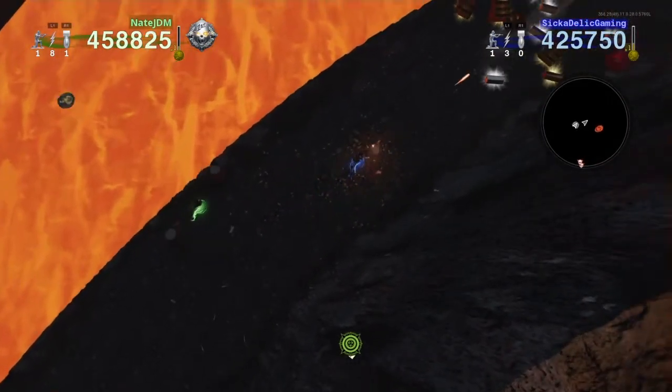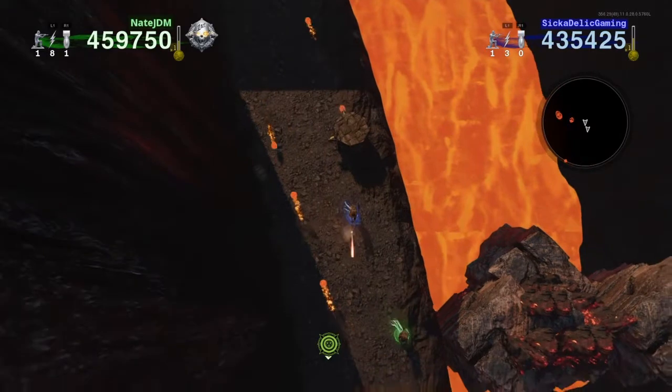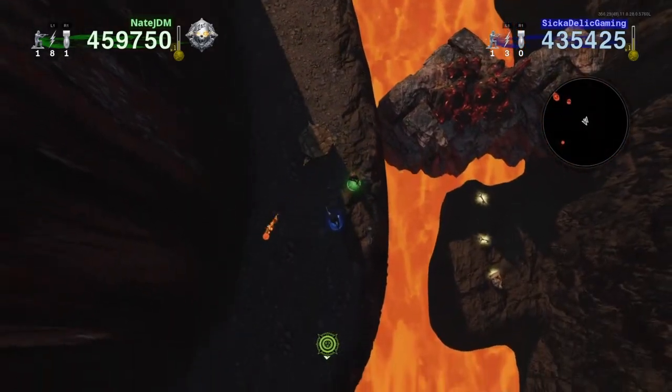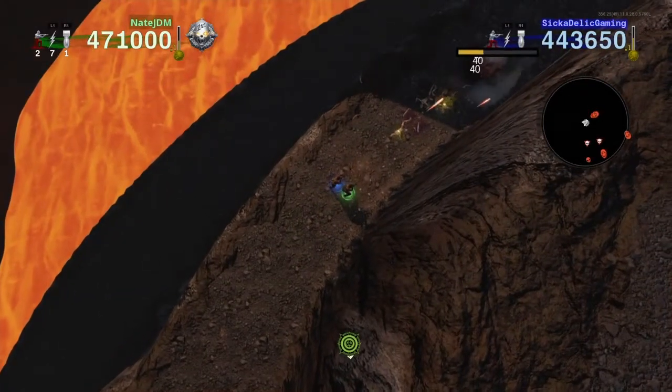Now just slowly work together and work your way around the volcano — it's a spiral all the way up. You'll have some fire traps, you're going to have to dodge those fireballs, and just keep moving up, pushing the enemies and killing the spawners.